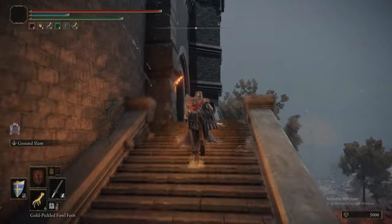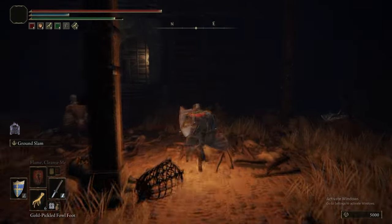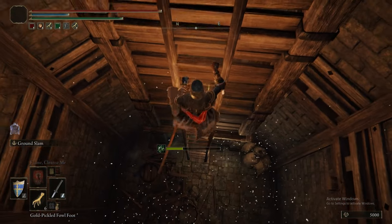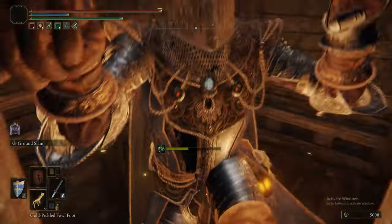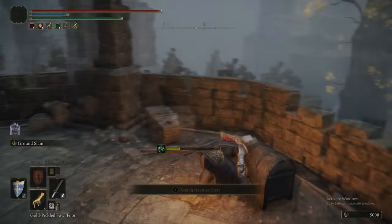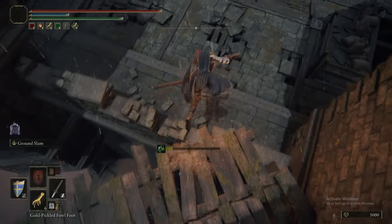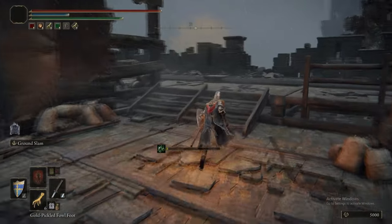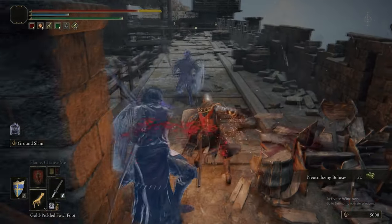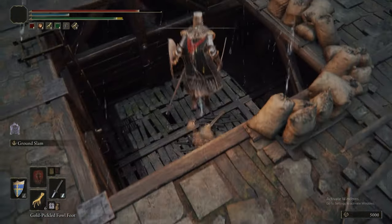Continuing with older footage, we're showing you clearing Fort Faroth. You don't really need to fight any of the enemies in this area — it's kind of not worth it. The only thing you'd be missing is one of the singing bat harpy things which drops a big rune, but otherwise it's a bit of a nightmare because of things that poison you. But we do get the Dectus Medallion, which at this point in the game is pretty pointless because if you've been following the guide you've already been to Altus Plateau.